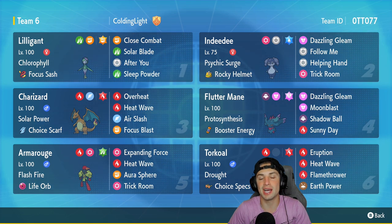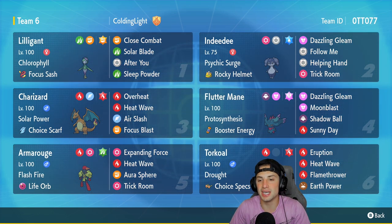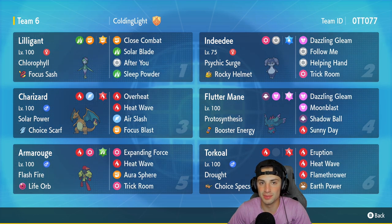In our second slot we got Indeedee. As long as it's in the game it will be a top tier support Pokemon — its typing is amazing, it can set the terrain, it's great for support. You really can't go wrong with it. It's got Rocky Helmet as its item, Dazzling Gleam, Follow Me, Helping Hand, and Trick Room for a wonderful move set.